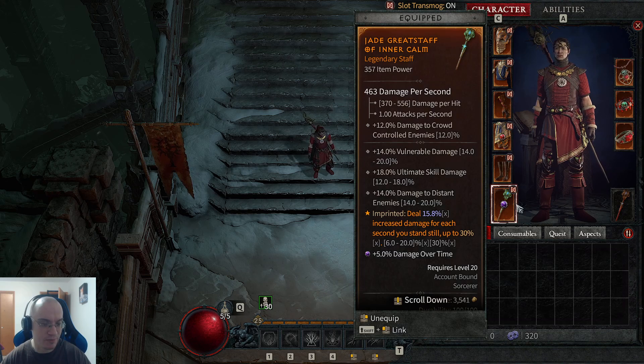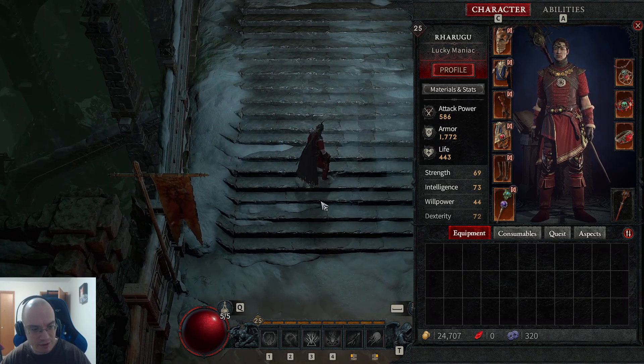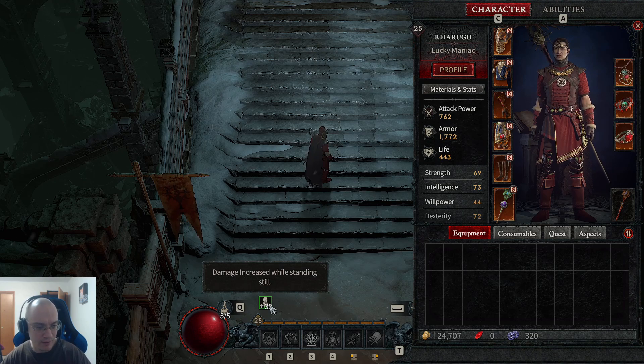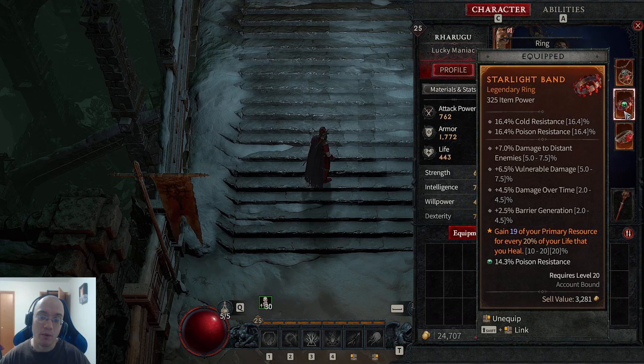In terms of items, I'll briefly show you some that are available. This staff has an imprinted passive: deal more damage when you stand still. You can see a 30% buff to damage here, and as I move it disappears — if I stand still for about one second, the damage buff comes back again. When you play, I recommend that you figure out the path through the skill tree before you select your skill points. I hope this Fire Wizard path and tutorial on the fundamentals of Diablo 4 is going to be useful to you when the game comes out. Thank you very much for watching and I'll see you next time.